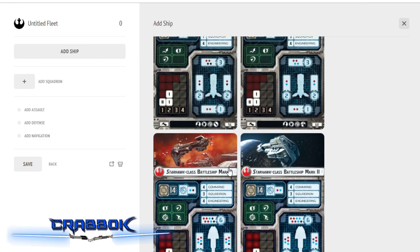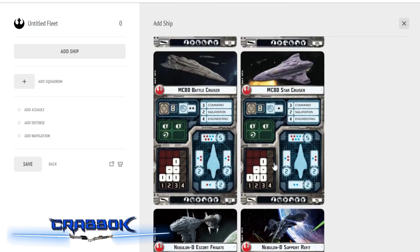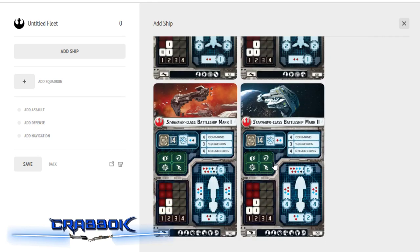Basically everything that's been spoiled for Wave 8 right now is in the builder. This is not everything available for Wave 8 because there are still some unspoiled cards out there, but this is everything we know of right now. One of the things I'm going to do is use a Starhawk — I'm going to go with the cheaper model, the Starhawk Battleship Mark I.